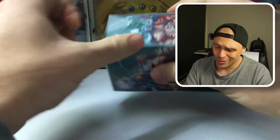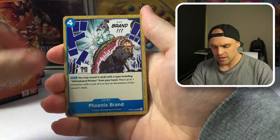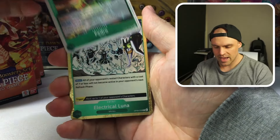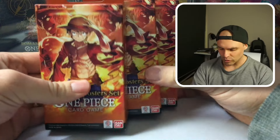Pack number two of OP08 — can we get something that's not a Don? S-Ban, we've got a Moby Dick. Moby Dick is back! Hawkins, Niwatori, Phoenix Brand, Neko Mamushi. We've got an Opera, a Pedro, and a Luna. So far, nothing. These packs are not true as well. Hopefully that's all our bad luck out of the way.